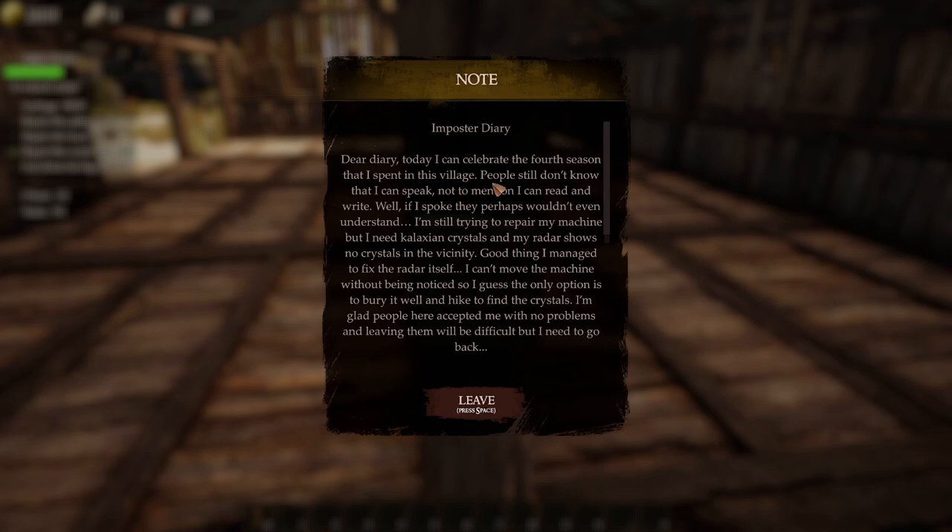For you to read. 'Dear diary — today I can celebrate the fourth season that I've spent in this village. People still don't know that I can speak, not to mention I can read and write. Well if I spoke they perhaps wouldn't even understand. I'm still trying to repair my machine but I need Galaxian crystals, and my radar shows no crystals in the vicinity. Good thing I managed to fix the radar itself. I can't move the machine without being noticed, so I guess the only option is to bury it and hike to find the crystals.'